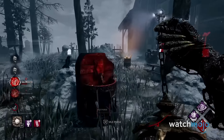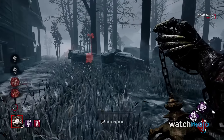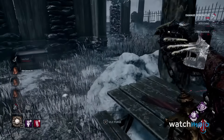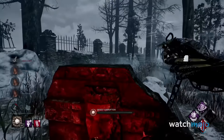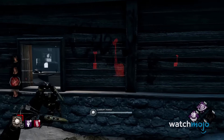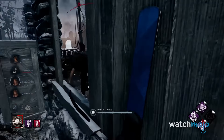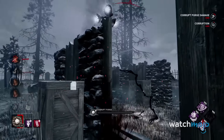This is where survivors must choose between staying infected and injured for a majority of the game, or curing themselves. If a survivor cures themselves at a pool of devotion, The Plague can go to the pool, ingest the corruption, and turn her Vile Purge into a projectile that directly injures players, just as a regular hit would. The second you hear those mystical chants — run.